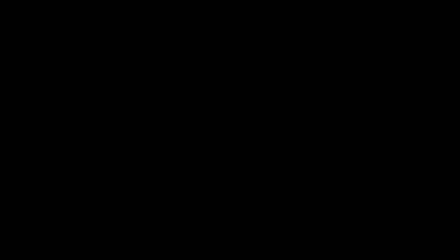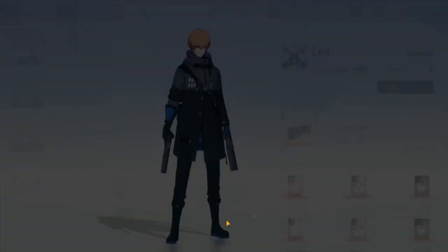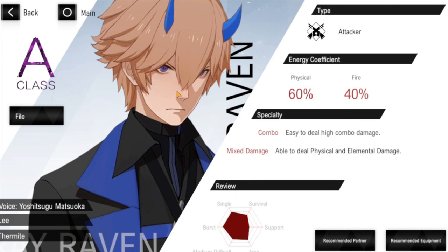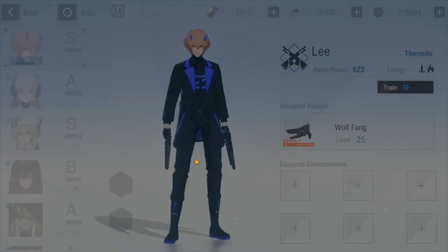Next I'm moving on to the A-ranked Lee — Termite. He is also an attacker type, however he is 60% physical and 40% fire. His specialty is dealing high combo damage and being able to deal both physical and elemental damage. Looking at his review, he has less AoE damage compared to S rank, but these reviews are baseline — more important is how you use the character.